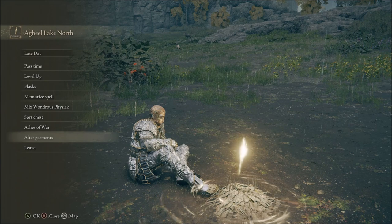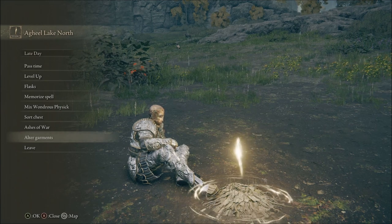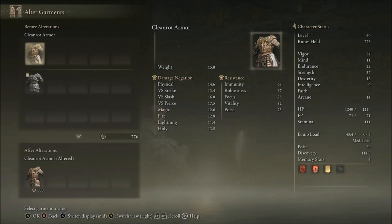Next, we have tailoring tools, another important key item that unlocks a selection at your site of grace. Altering garments isn't the craziest thing in the game, but it can be a nice quality of life improvement. What it does is allow you to make equipment lighter, but it does reduce the stats. However, it's really good for equipment load. So if you want to wear heavier armor but don't have the endurance, you can alter it, and that might help you use it.